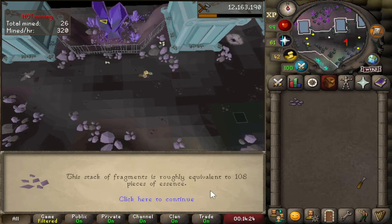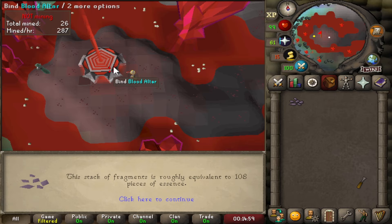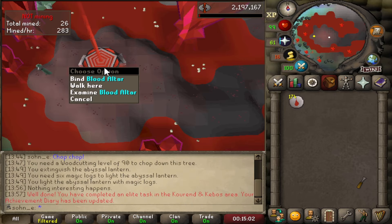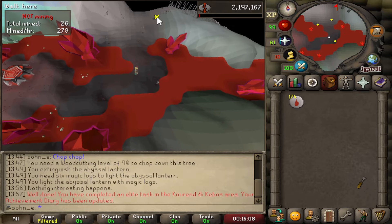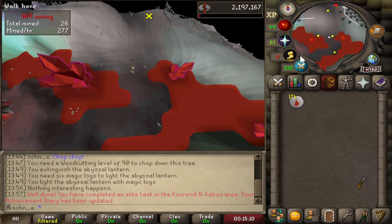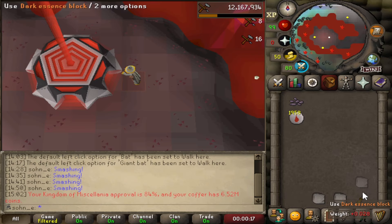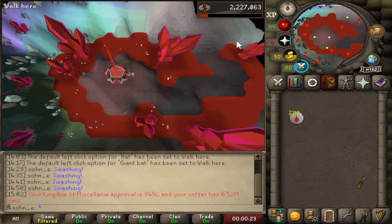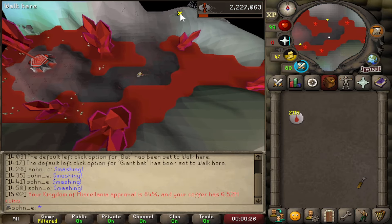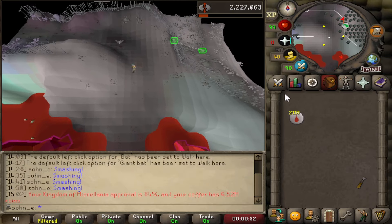We walk all the way to the false blood altar, cast it on there, and with 108 essence pieces we click on the bind altar and we made 174 blood runes. Not bad — we do this non-stop. Maybe there's a better way of mining, turning it into essence... we'll figure it out. About an hour of blood rune crafting and we made 2,100 — which ain't that bad. Decent XP, kind of slow, kind of AFK, but kind of fun.